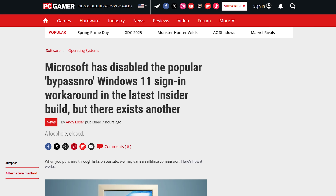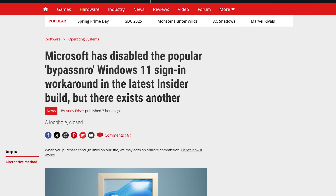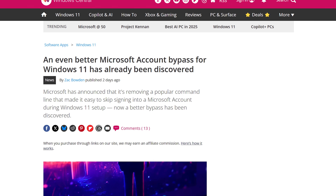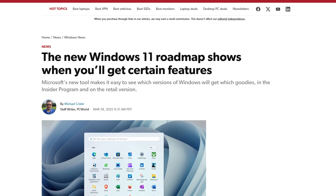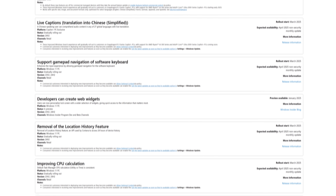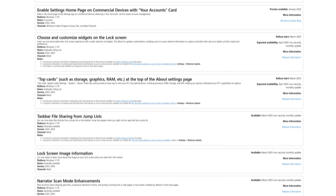In other Windows news, the popular bypass NRO method for logging in without a Microsoft account has been disabled, although anti-accountists have already found another workaround. And in an actually useful move, the company published a Windows roadmap with information about where upcoming features are in development and when they'll be released. Naturally, it doesn't show the inevitable endpoint where Windows is totally on the cloud and you own nothing — but it's there.